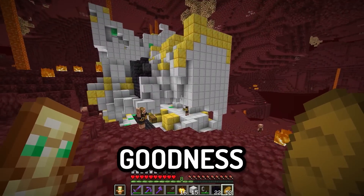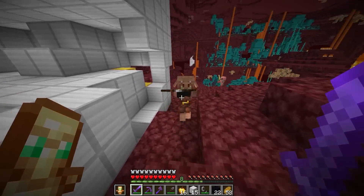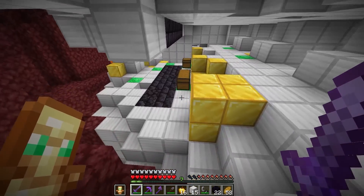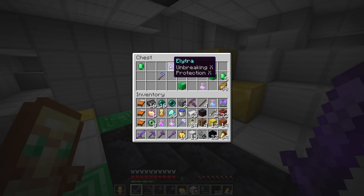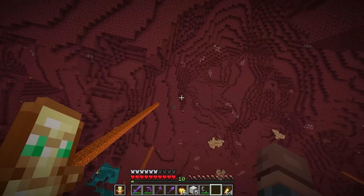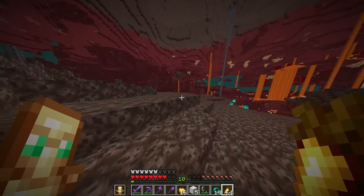Oh my goodness, what the heck? You guys don't stand a chance. I want to see if these chests are OP as well, because if they are we might not even need to go to a fortress. We have double chests right here — more Ender pearls than I could ever carry, some TNT, and a food upgrade. And wait — I have Soul Speed 10? Look how fast we're running — we're absolutely zooming through the nether. Let's keep zooming until we find a fortress.